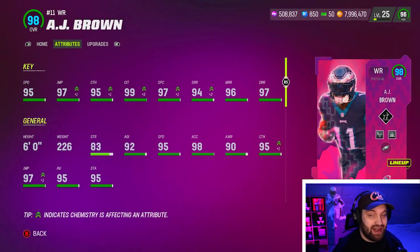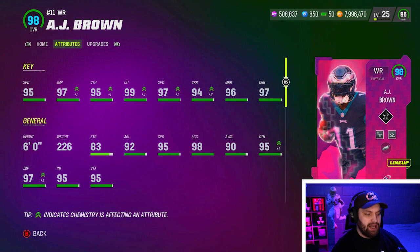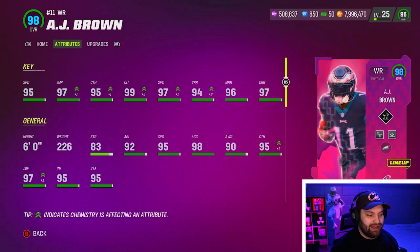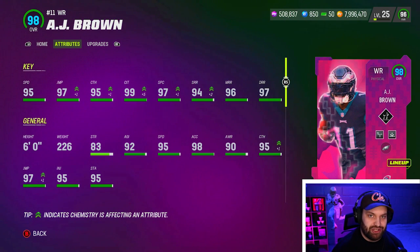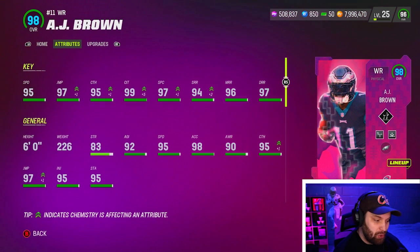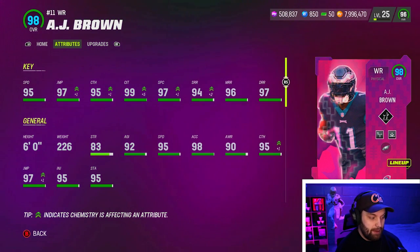AJ Brown actually looks pretty good - 95 speed, which is solid. We have a 97 speed Tyreek in the game and a couple of 96s, but 95 is not bad for a guy that's really good after the catch. He has 97 jumping, 95 catching, 99 catching in traffic. I do have the new Reel-In Legendary Strat item, and he has 97 spec catch, 94 short route, 96 medium, and 97 deep - amazing stats across the board.